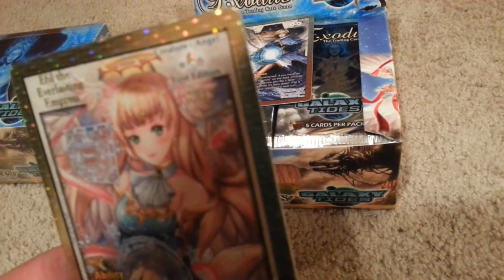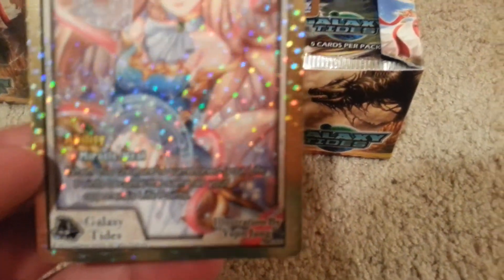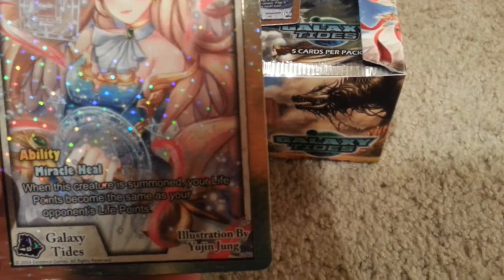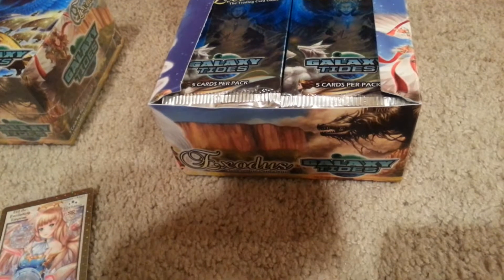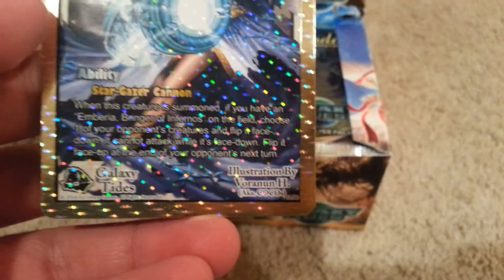We have Eiffel the Everlasting Empress — a creature with an ability called Miracle Heal. When this creature is summoned, your life points become the same as your opponent's life points. That's interesting. And then we got another creature: Crystal Command Andromeda. I'm not going to read off this ability, but there it is.